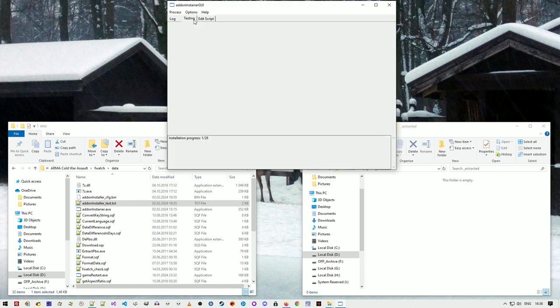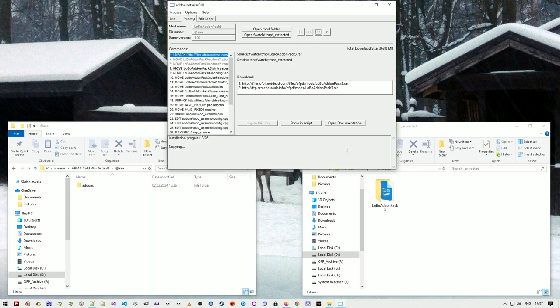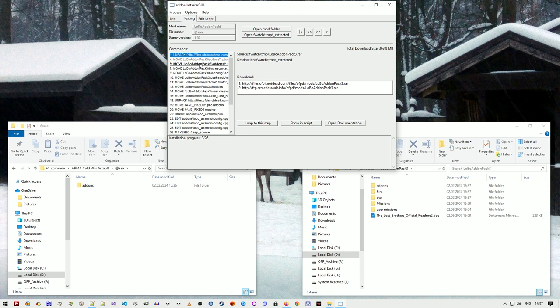One important thing about save and test: if you modify something earlier in the script and press save and test, the installer will go back to the last command point, revert all changes made after that point, and start the installation from where you made the edit.